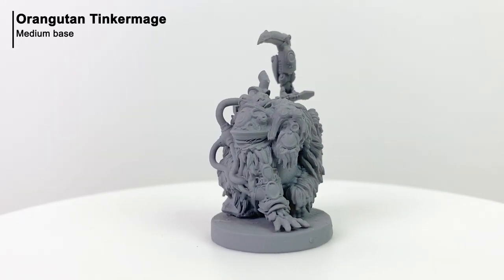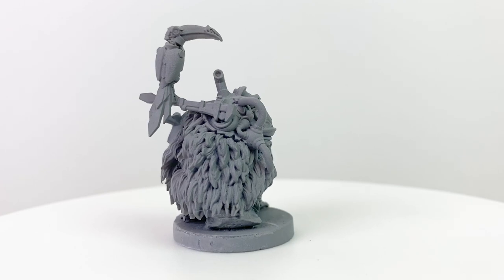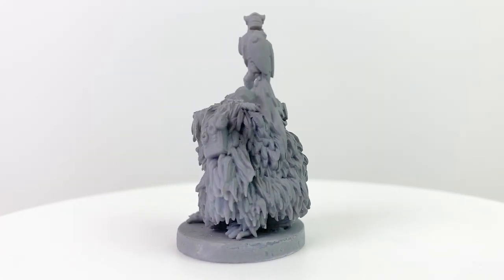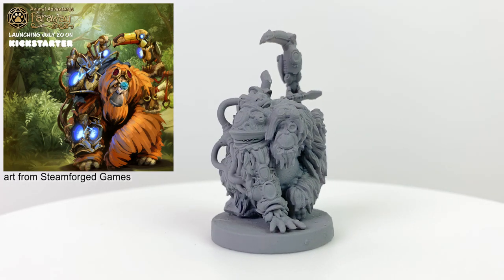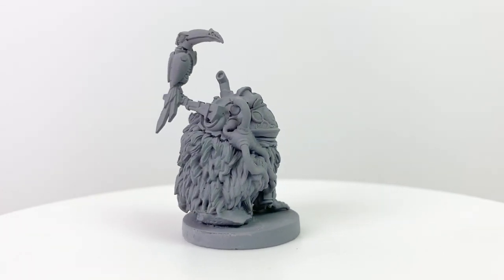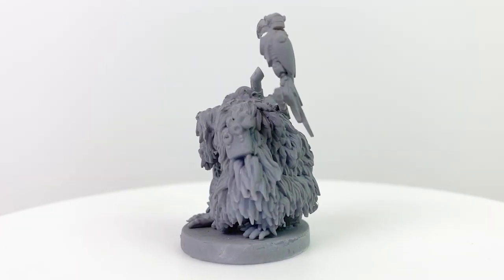This is probably the other craziest, most creative mini — the orangutan tinker mage, or artificer. In real life, the orangutan is known for using tools to accomplish tasks they wouldn't otherwise be able to do, and the awakened orangutan just takes that to the next level with all sorts of clockwork and electrical doodads, including this little robot toucan companion. One thing to note is that orangutans are mostly solitary creatures, so they may not be skilled at playing well in groups.